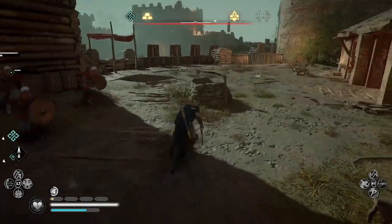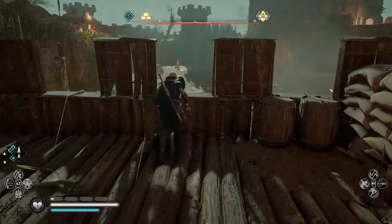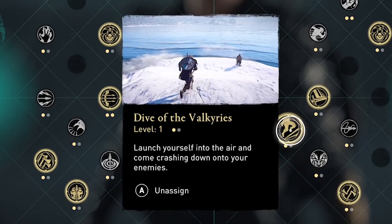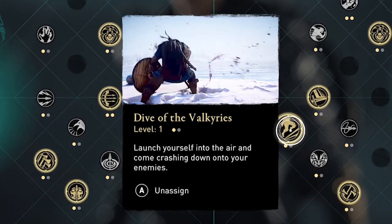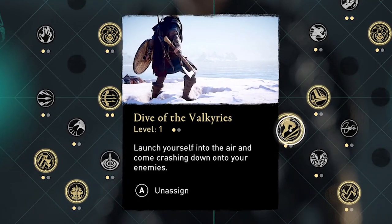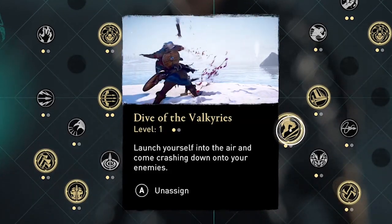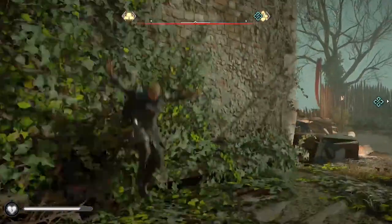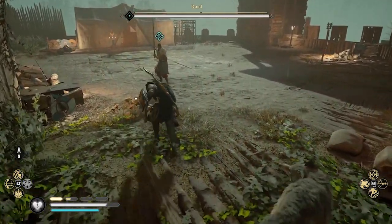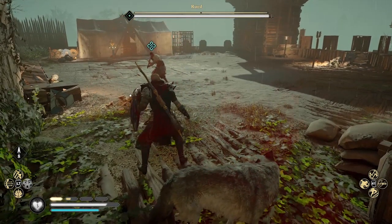When I reach the boss for this battle, I'm going to open with the second of my top melee abilities: Dive of the Valkyries. I love the name. In Norse mythology, the Valkyries are the female warriors responsible for taking fallen warriors to Valhalla upon their death in the mortal realm. The description: launch yourself into the air and come crashing down onto your enemies. In this clip, I'm about to approach the boss Ruid, and he's insulting me and my clan, so I get mad and Dive of the Valkyries onto his head. Let's see that again in slow-mo — I love this animation.